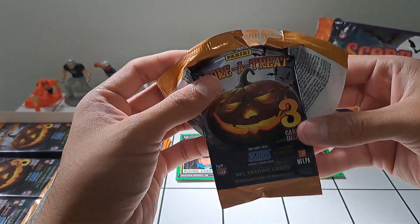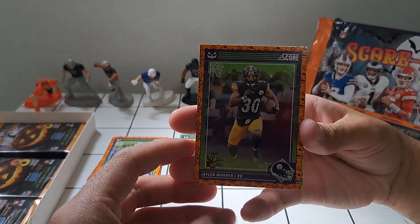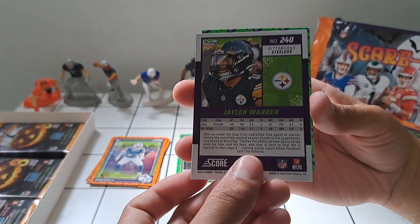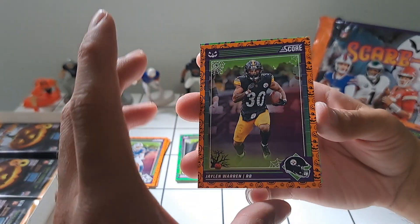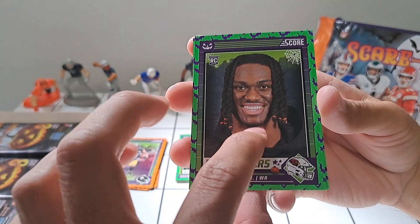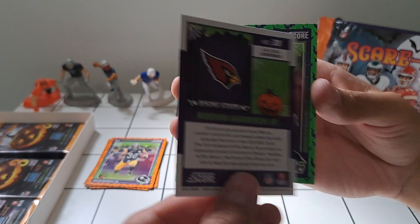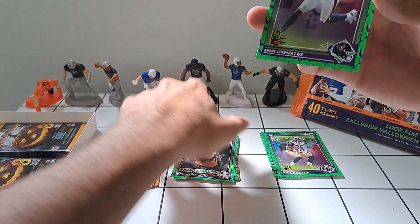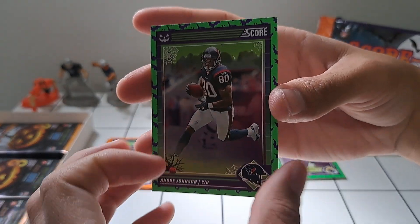I love the design on the front, very cool. We've got Jalen Warren, who looked to be splitting time in the backfield with Najee Harris — unfortunately Warren's going to miss some of the start of the season. And Marvin Harrison Jr. — this is our second one, we did pull one in the first video. He should be having a good season. And then Andre Johnson.